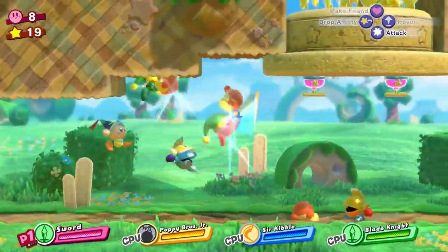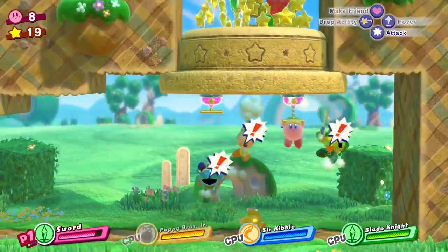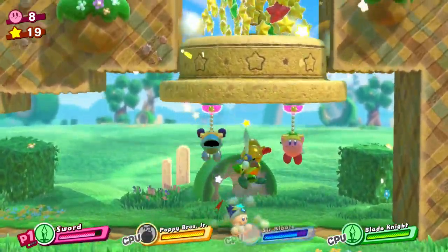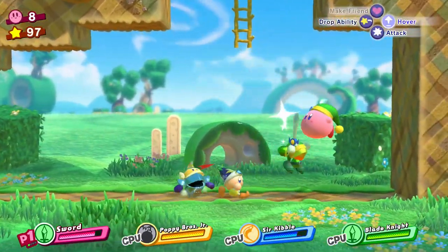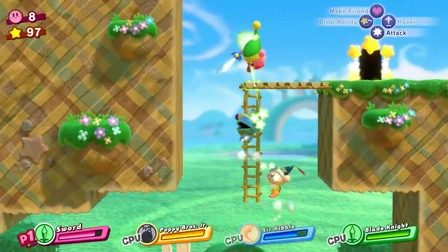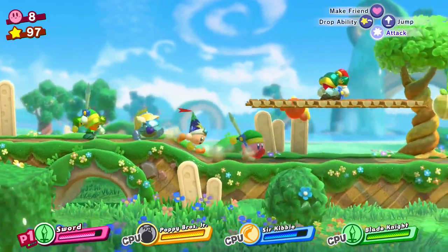Look at this - three Waddle Dees for the price of one! Let me grab onto this switch, the other ones will grab onto the other switch, and then I'll pull down the whole thing into whatever is below it and KO it! Next area! Loading screen - here's a loading screen tip between all the areas. I'm not sure why, it's not that intensive!